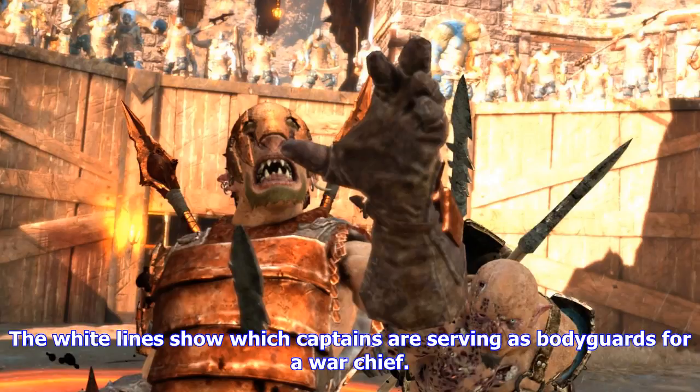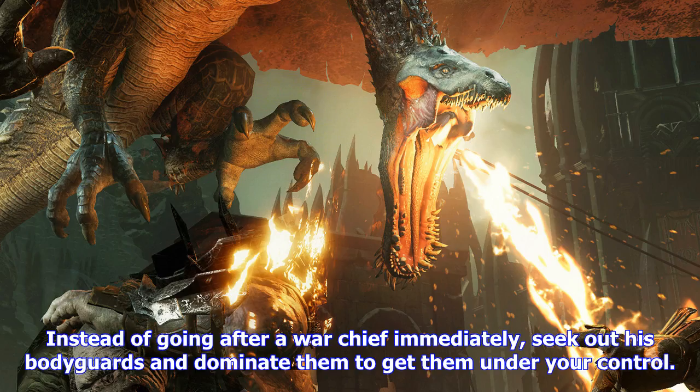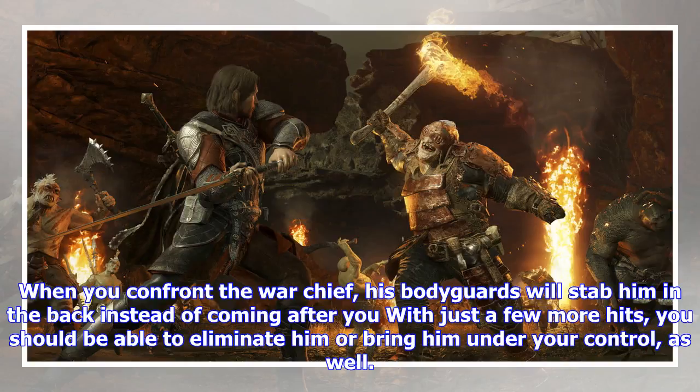You can then have them assassinate another captain or lead a siege against their former overlord. If the captain doesn't have any fears, you can still break them by dealing enough damage — just fight them as you normally would, taking advantage of their weaknesses, but don't use an execution when their health gets too low or you might kill them by mistake. Note that you can only dominate captains who are your level or lower. If you can't bring an enemy into the fold, you can shame them, lowering their level and sending them away so that next time you fight them, you'll be able to grab them.